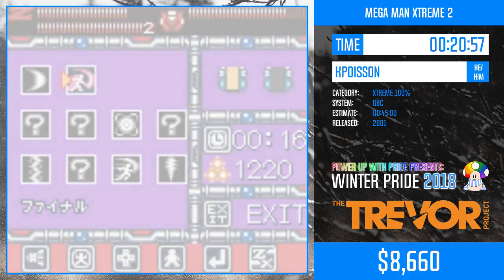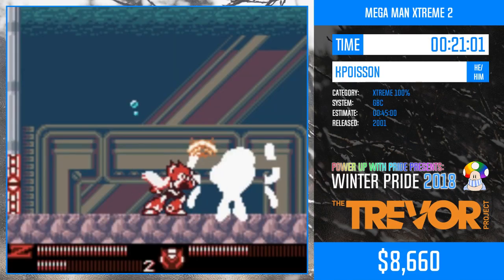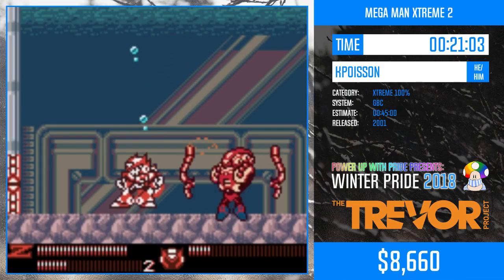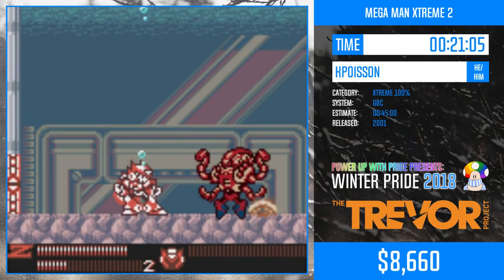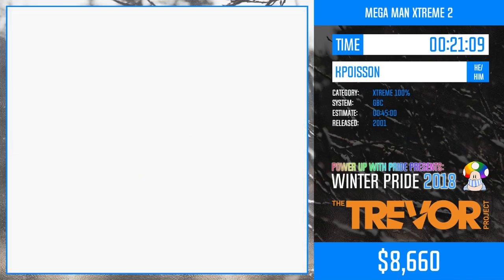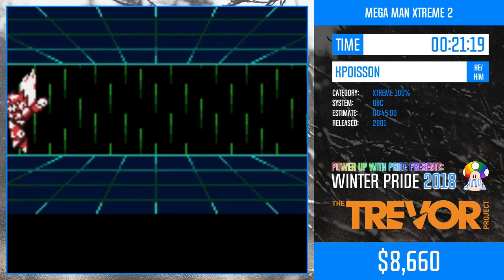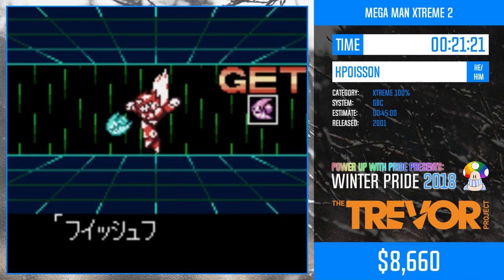Poor Lounge Octopus — he becomes a boss even easier than Toad Man. It's kind of hard to even call that a boss battle. Octopus did not have much of a chance here.